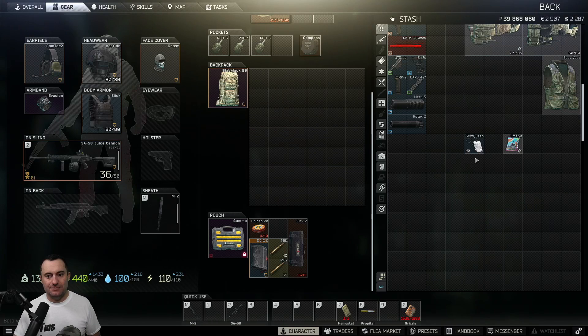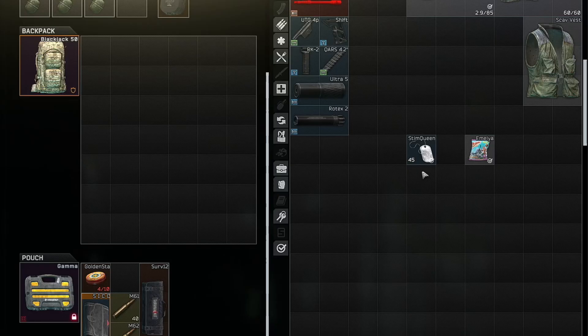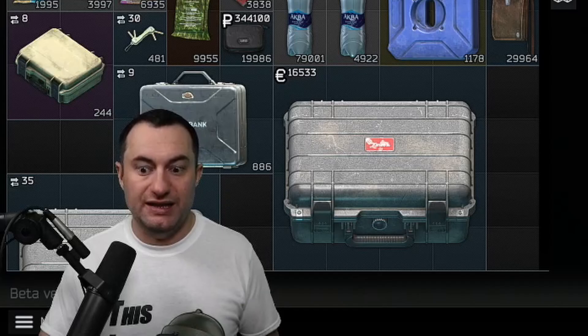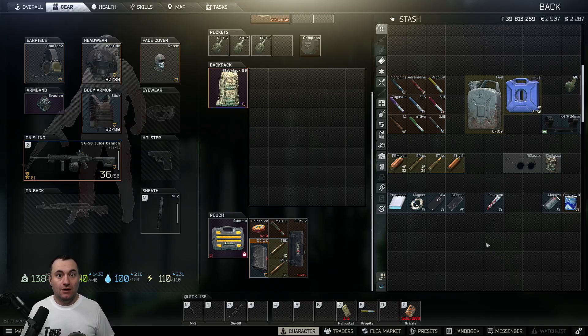The last S-tier item is dog tags. A lot of people keep dog tags but won't put them in their secure container or swap out lower-value items for them. My cutoff is level 45 — a level 45 dog tag is worth about 17K to traders, and anything above that is worth even more. So it's actually worth quite a bit of money to the traders just by itself.